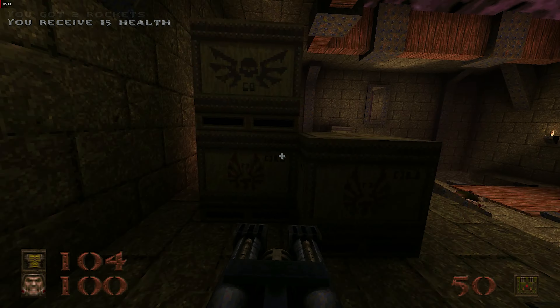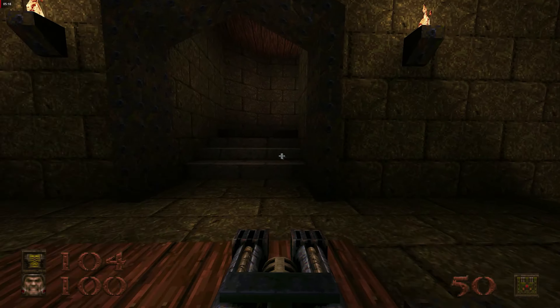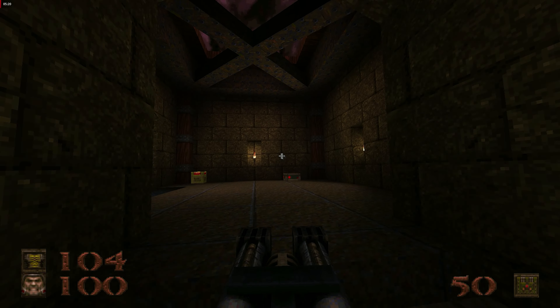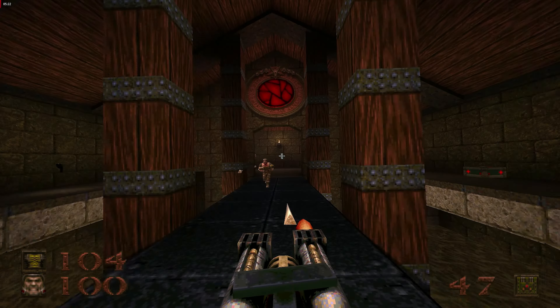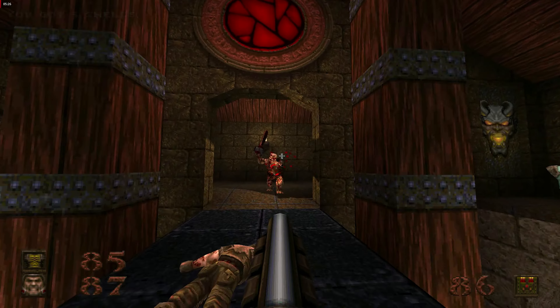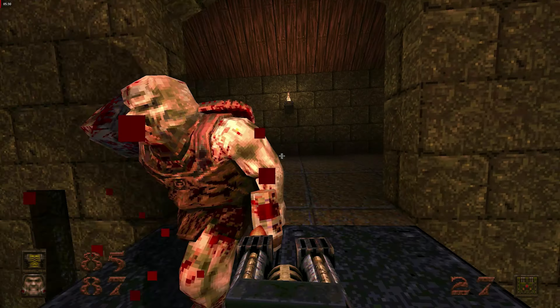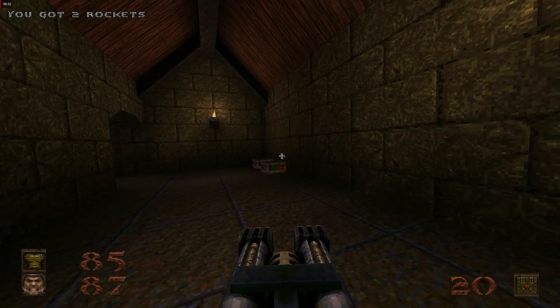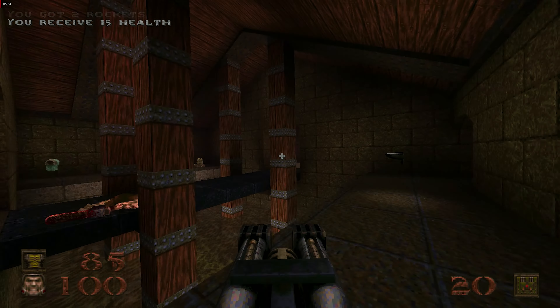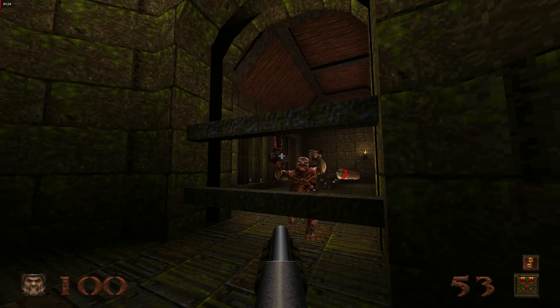Story-wise, Quake is relatively straightforward. We step into the shoes of a nameless protagonist as we fight our way through different dimensions to stop an enemy army from invading Earth. While the premise is simple, Quake offers a pretty fun shooter sandbox with a big arsenal of weapons to use. The gameplay consists of the player being dropped into a mission with only one real goal: shoot everything that moves and find your way out. In the meantime, we collect keys to open doors, avoid traps and collect power-ups.